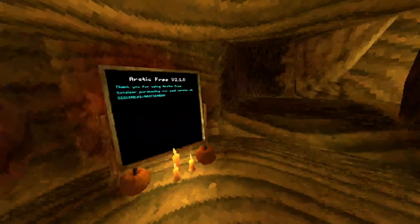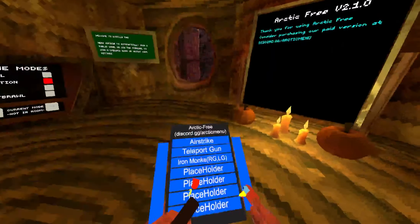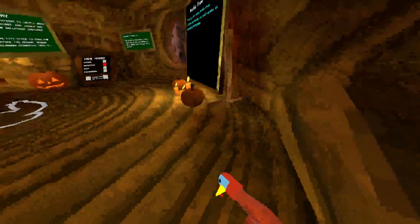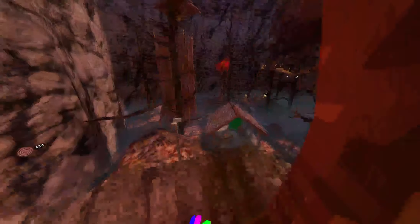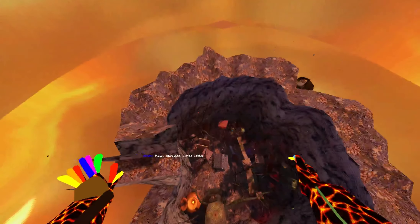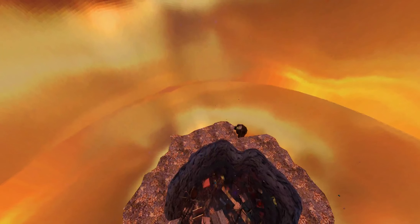Then we have Invisibility — as you can see I'm now invisible. Then we have Airstrike. This is the mod I made like a year ago. As you can see, it teleports me really high in the air when I click it, and then I fall right back to the ground. It's like the mod I made before, a while back.